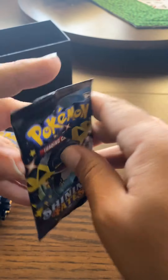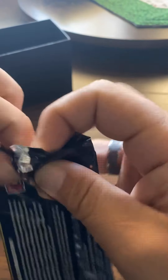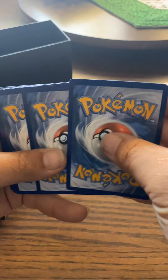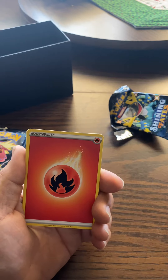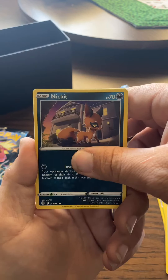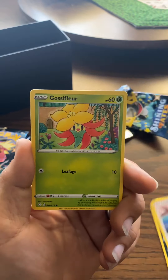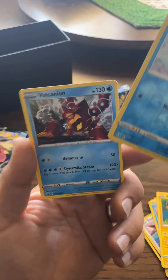Let's go ahead and get started. My daughters are outside swimming, so I'm keeping an eye on them. Fire, Dartrix, Luxio, Team Yell, a Nickit, Eevee, Ghost of Fleur, Chuddle, Morpico, a Horsea, and a Volcanion non-holographic.